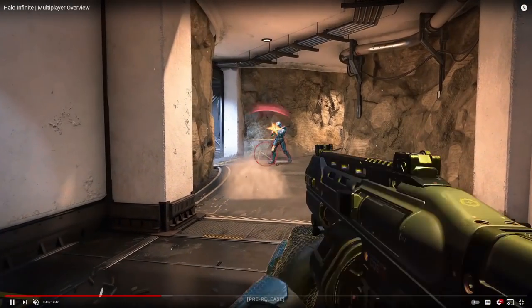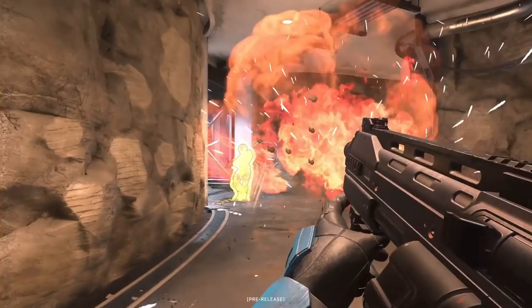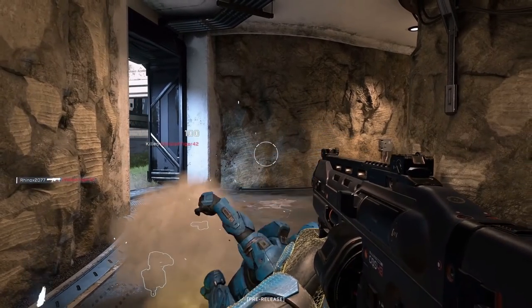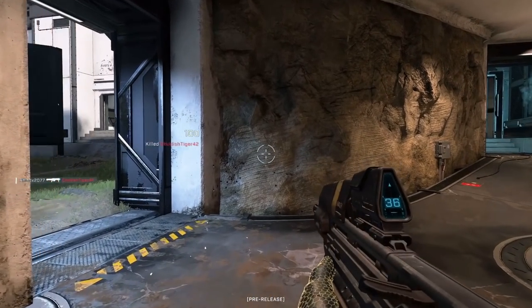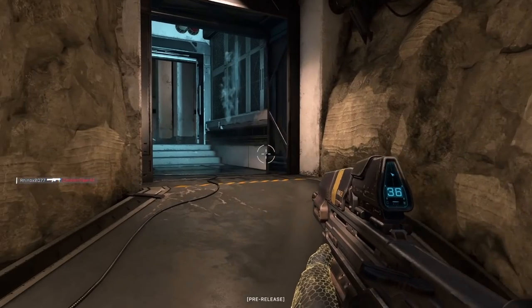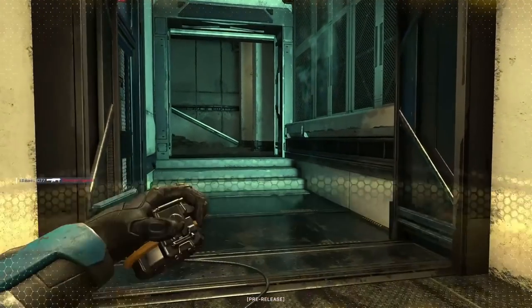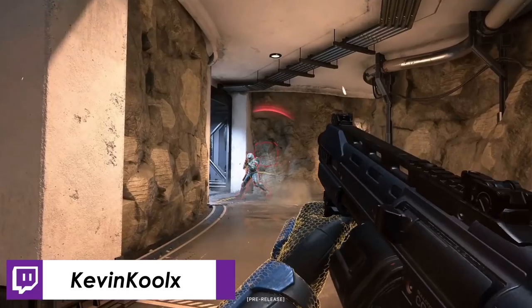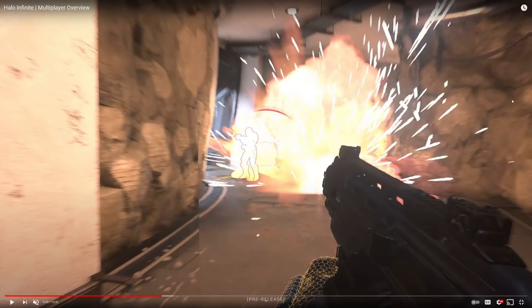Keep in mind this is a pre-release build, and if we get the chance to play some public flighting and 343 gets enough pushback about grenade hit markers, I'm pretty sure they'd take community feedback into account. Maybe it's something you can toggle in settings — grenade hit markers off in competitive settings, but on in social settings where it doesn't need to be so serious. The important thing is to let the developers know now how we feel about this kind of feature.